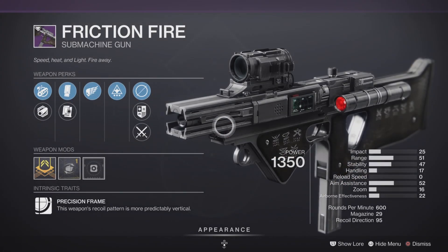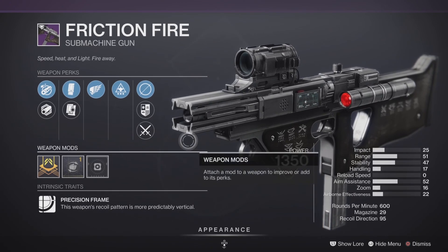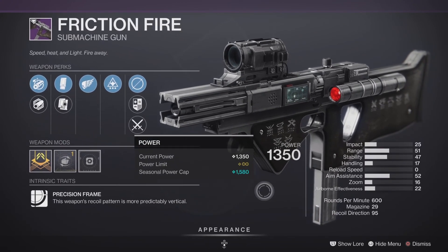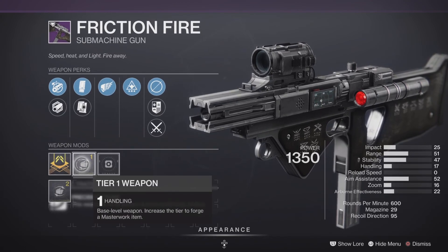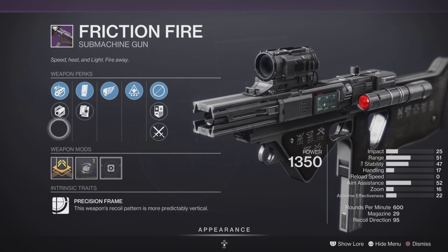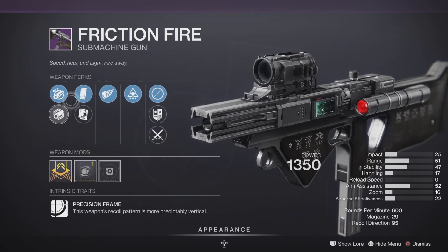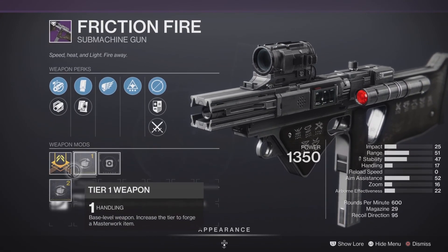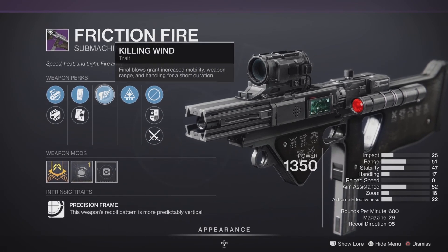Next up, the Friction Fire submachine gun — 600 RPM Precision Frame. This one can be pretty good if everything lines up just right. It comes with a Handling masterwork, Chamber Compensator, Polygonal Rifling, Extended Magazine, Alloy Magazine, Killing Wind, and Well Spring. This is going to be a PvE-type roll and it'll be pretty good there, but in PvP not so much.